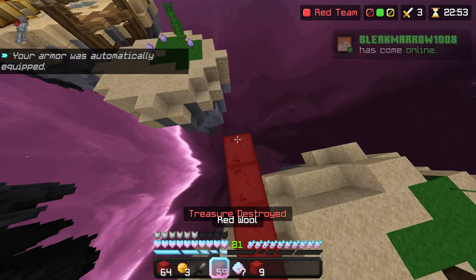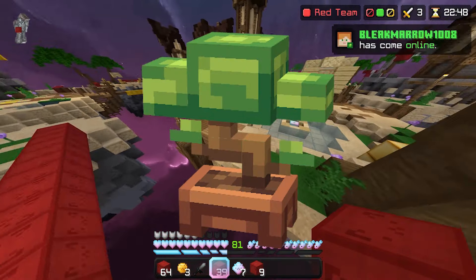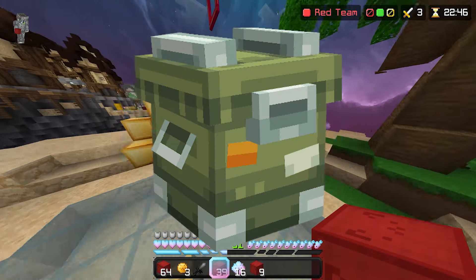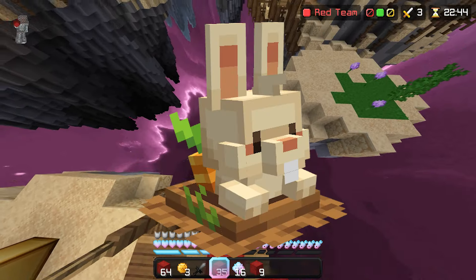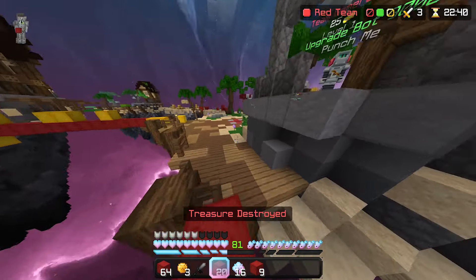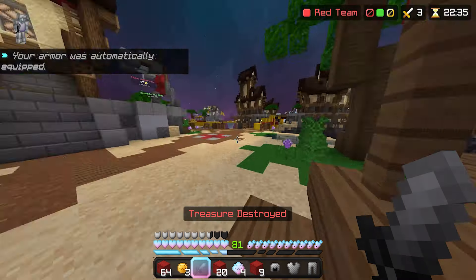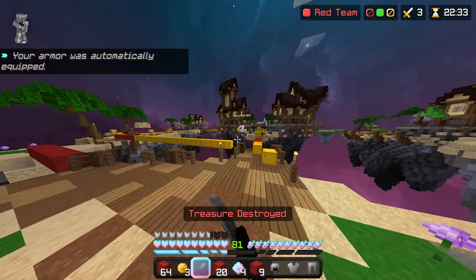We also have the brand new category of cosmetics, Gravestones, with Rusted Sword, Bonsai Tree, Magic Rune, Supply Crate, Burrowed Bunny, Night Helmet, and Garden Gnome all being unlocked as you progress up the levels. The default gravestone has also been changed, and the old school gravestone can now be unlocked at level 10.